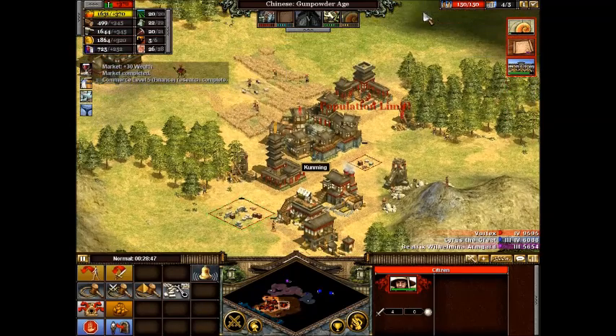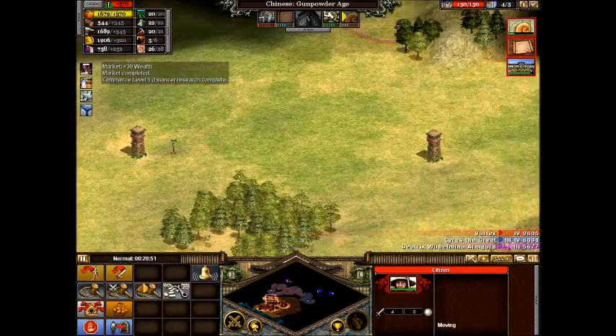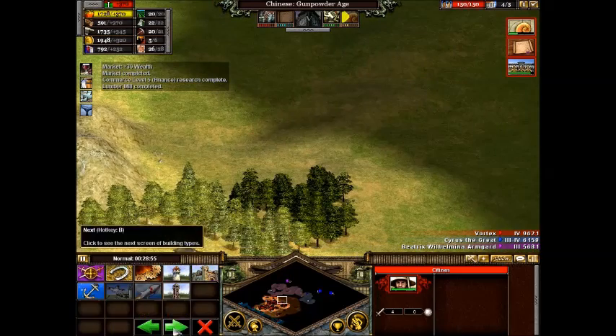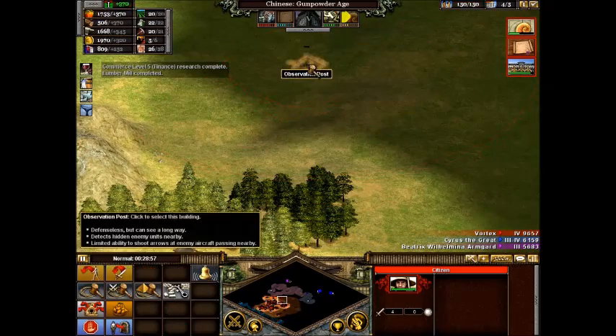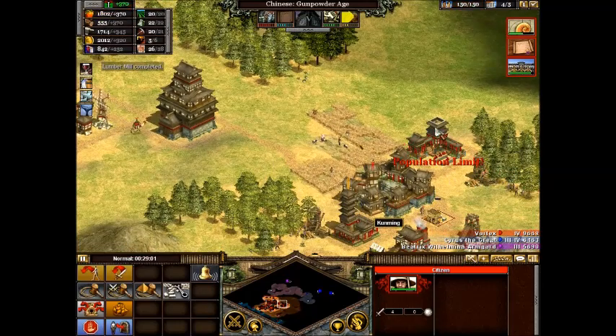Build that building. My poor lookout tower person — you should probably get making it. Now, if you have a network of them around the outskirts of your cities, that gives you good knowledge.